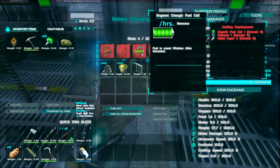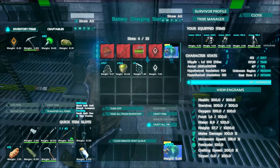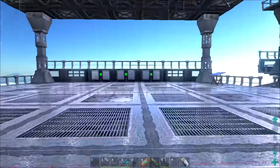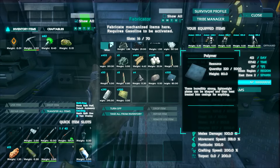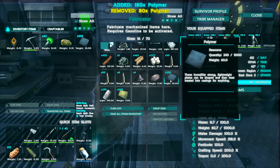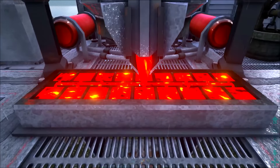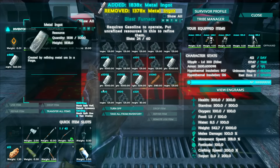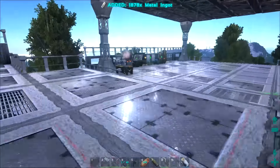So here are the organic fuel cells. These need polymer, metal, and organic fuel gel. Let's just make a hundred of these guys up — we're going to need some polymer and some metal. Do we have a hundred polymer? Yeah, sure do. I'm using shift T to move a half stack, by the way. Let's go ahead and grab some metal in here — let's grab 500 — and that way we can make a hundred of these fuel cells up really fast.